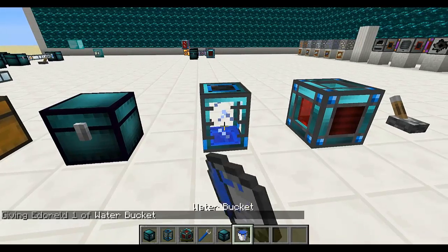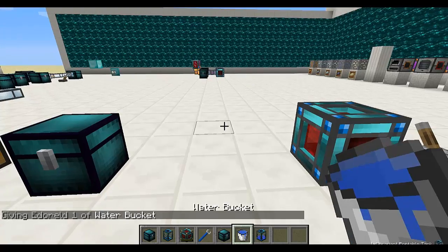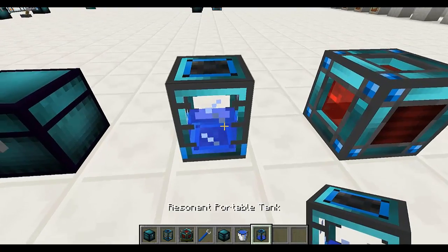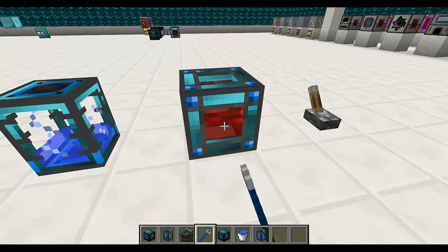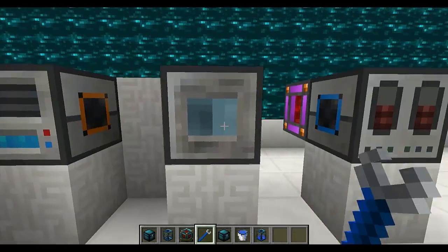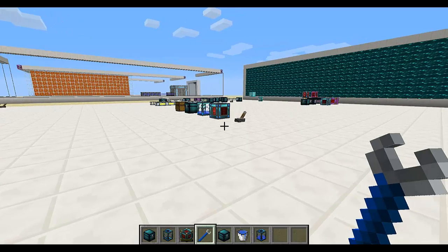I can put some water in here and then shift right-click it with a Crescent Hammer and then it's going to tell me how much liquid it has, and I can place it again and it will have the same amount of liquid. The Crescent Hammer can also be used to rotate machines like the energy cell or even some of the industrial machines, but not all of them. So a very handy tool overall.